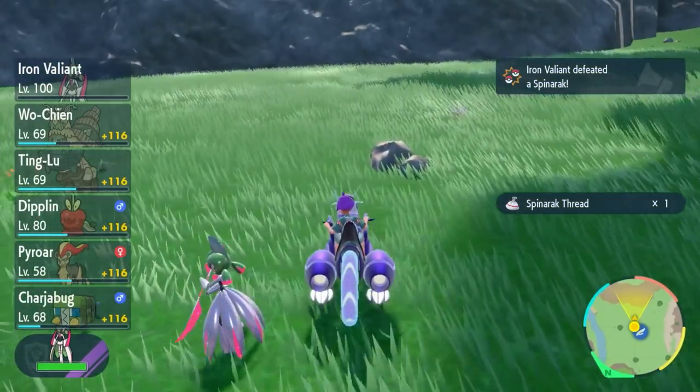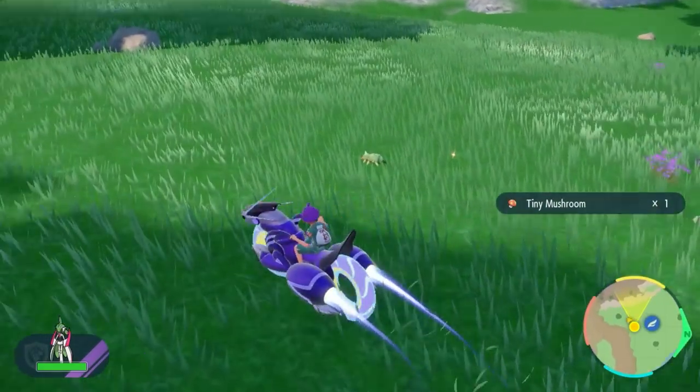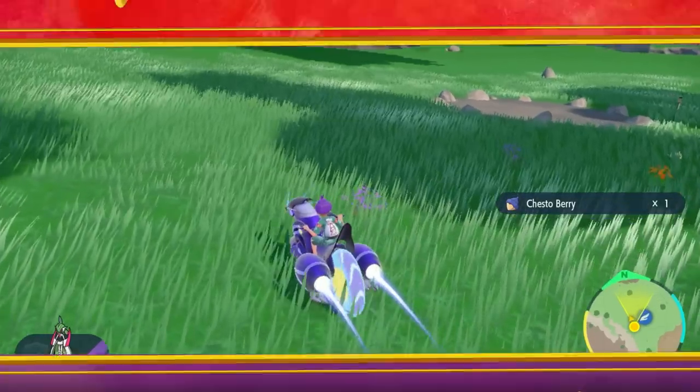Simply go around the Gracious Stones area until you see shinies — they'll be very obvious compared to the regular ones. Good luck getting your shiny in all three of those Spinarak locations. If you watched the bug video, you probably already have one. Now that you've got all your poison type Pokemon, check out this next video.